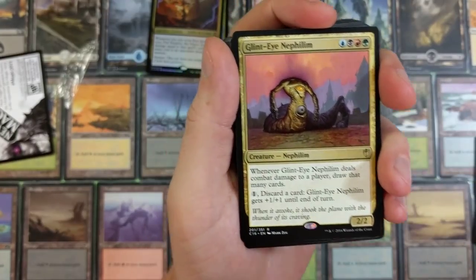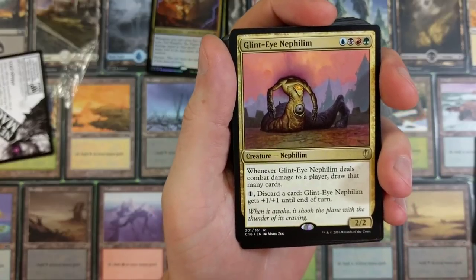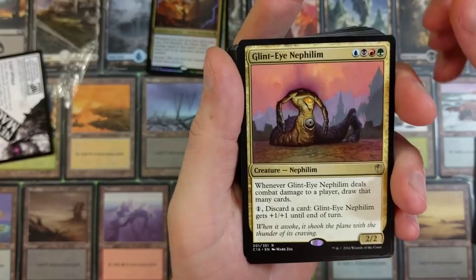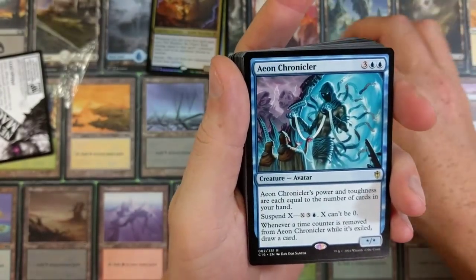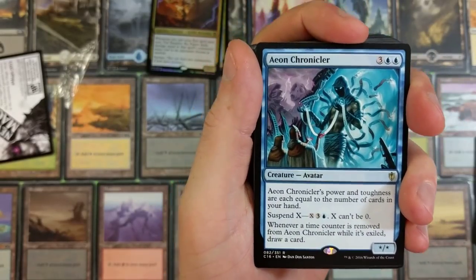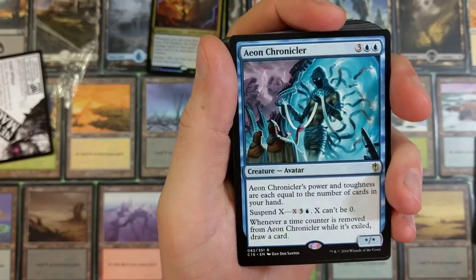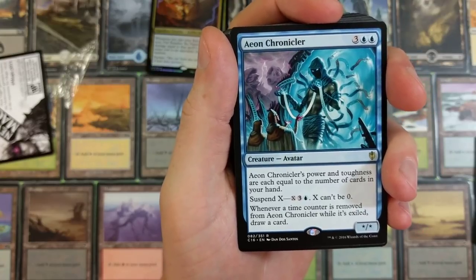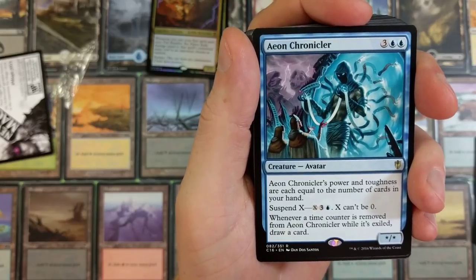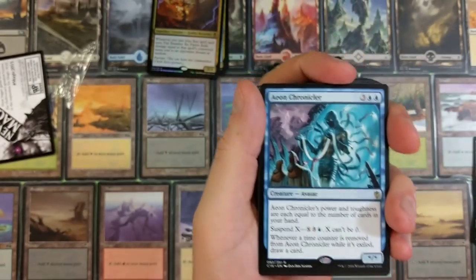Glint-Eye Nephilim — whenever it deals combat damage to a player, draw that many cards, then discard a card. Glint-Eye Nephilim gets +1/+1 until end of turn. Ion Chronicler — its power and toughness are each equal to the number of cards in your hand. Suspend X, where X is three colorless and an Island — X can't be zero. Whenever a time counter is removed from Ion Chronicler while it's exiled, draw a card.